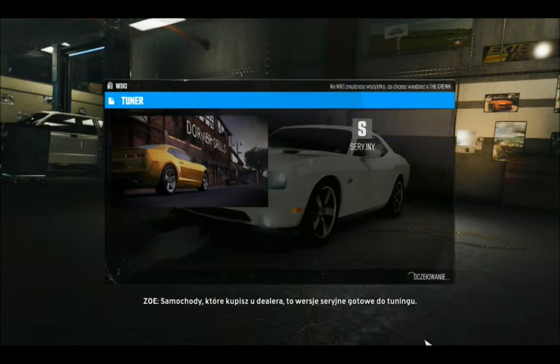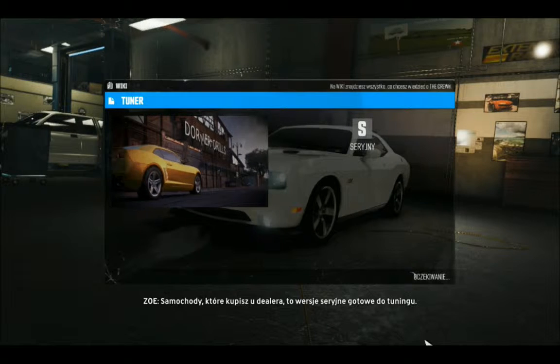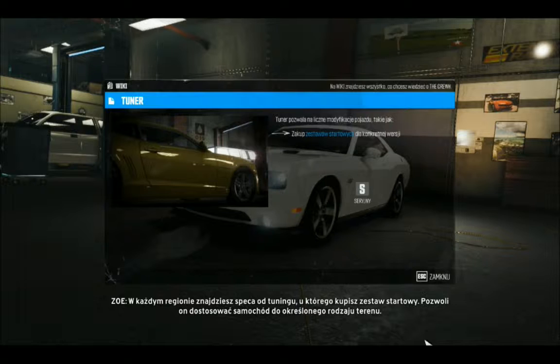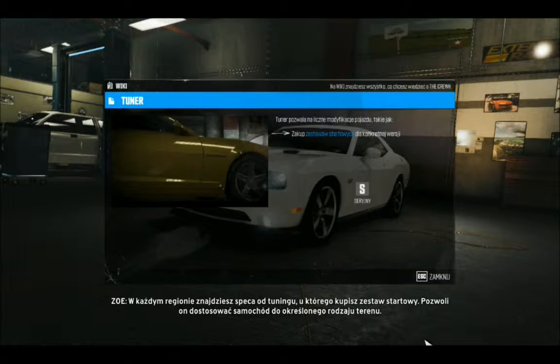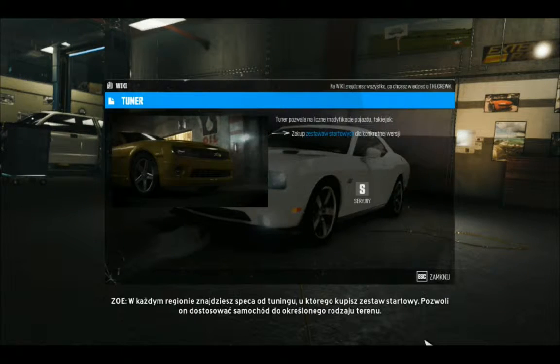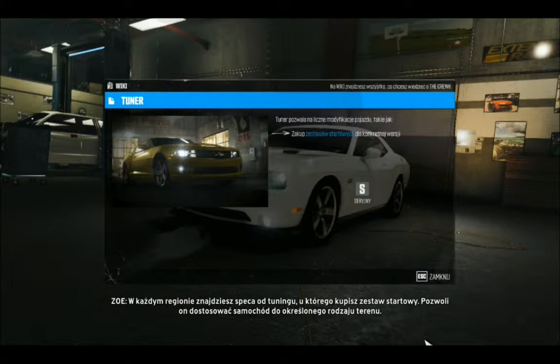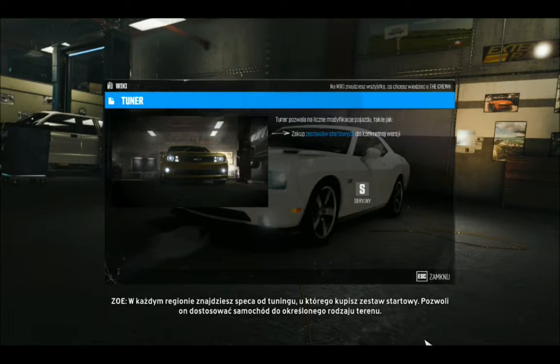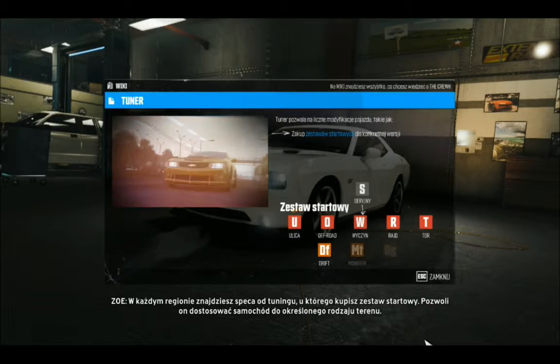Every car you buy at a car dealer is a full-stock ride, ready to improve at a tuner. There is one tuner per region, and you can buy a different spec starter kit from each of them. These kits transform your vehicle for different terrain types.